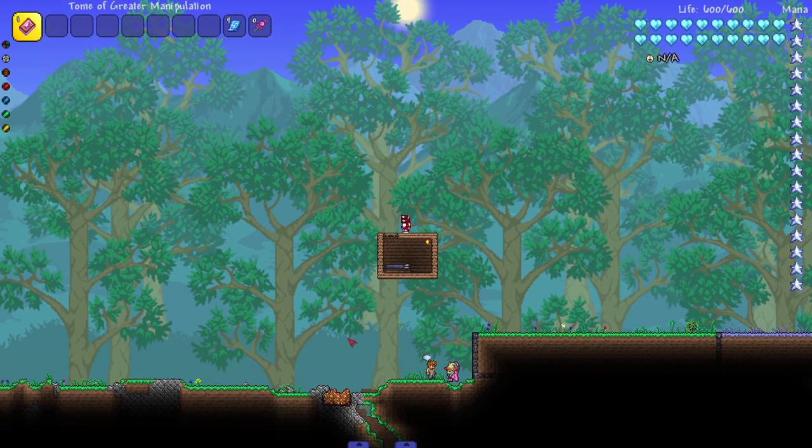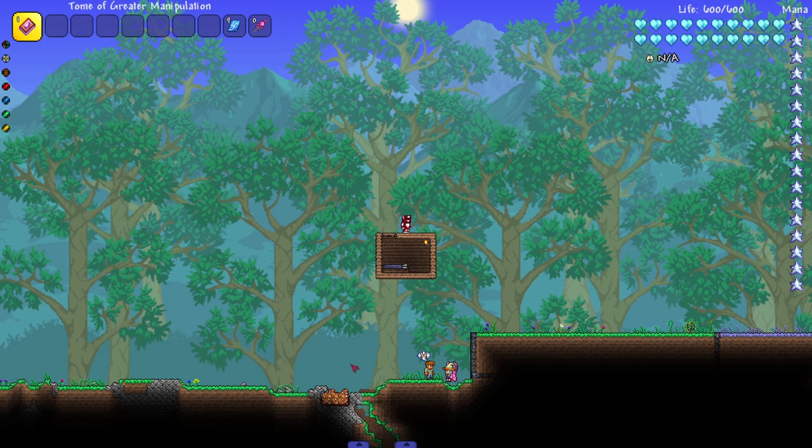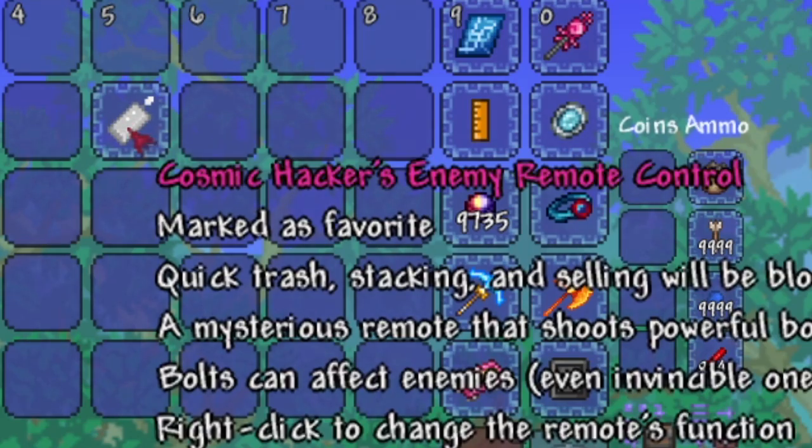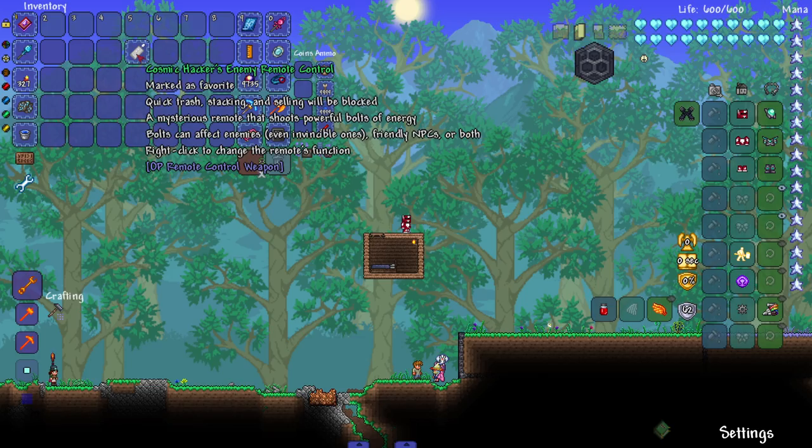Hey everyone, welcome back to Cantoria - your bosses survive. I know it's been a minute, but people in the comments haven't been leaving suggestions so we're kind of running out of weapons at this point. Today we are checking out this right here: Cosmic Hackers enemy remote control - that's a long name. I'll probably shorten that in the title to 'OP remote control weapon' - that sounds way better.